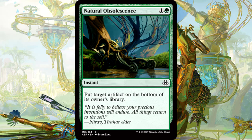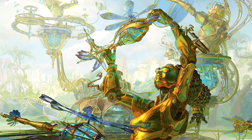Natural Obsolescence is 2 mana for an instant — put target artifact on the bottom of its owner's library. This might as well be removal in this limited format. With so many artifacts running around — creatures, vehicles, the whole gang — Natural Obsolescence is solid instant-speed removal for artifacts. Sure, it tucks it and doesn't actually destroy anything, but it's just as good as destroying or exiling: the card's gone, at instant speed, for 2 mana. This is a good common. I see this in a lot of main decks, and it'll certainly come in off the bench when needed.